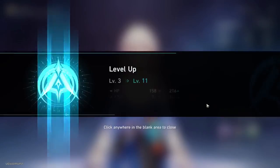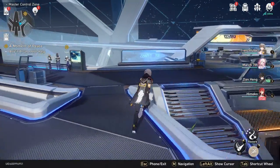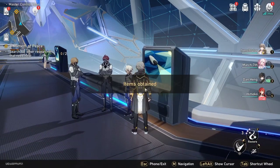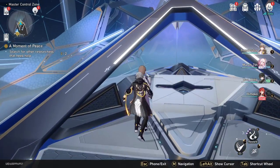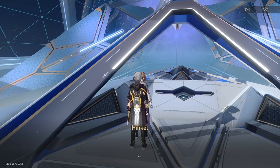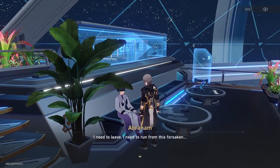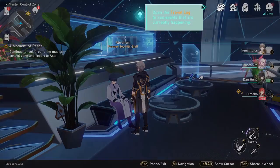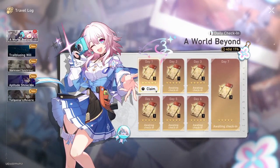Go to the right and speak to Arlan, and then just pick the last dialogue choice. You'll get some light cones, so make sure you equip them, but I don't recommend upgrading them. Now go north and talk to this lady. Make sure you click 'got it', and then choose the third dialogue choice. Now head west up the stairs, then talk to this person, and then choose the second dialogue choice. Now you unlock the travel log — just open it up and redeem the special pass, which is used for event banners.